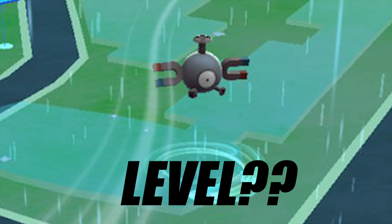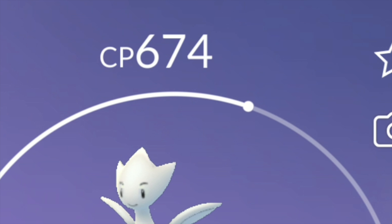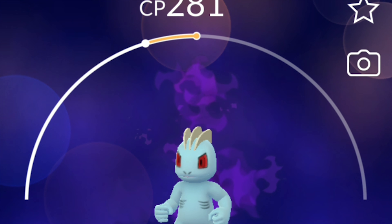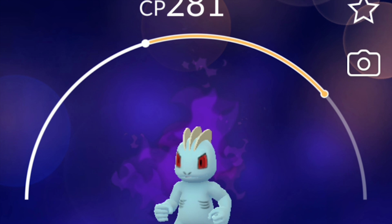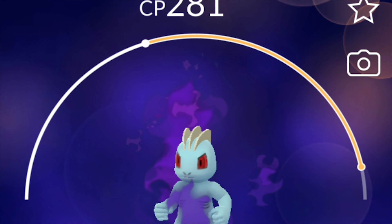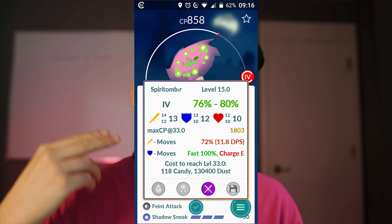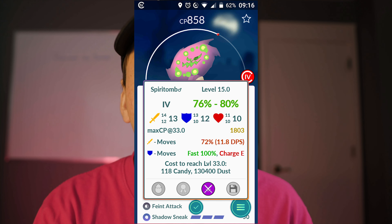Pokemon in the wild are caught at a random level. You can tell what level a Pokemon is by the semicircle and where the point is on the line — note it doesn't have a perfect ratio, so if the semicircle point is in the middle it's probably around level 10, not level 20. You'll notice when powering up that the point moves quickly at low levels and less at higher levels. Apps like Calcy IV or Pokegenie can tell you the exact level. The only way to increase level is to power up, which costs Stardust and Candy.